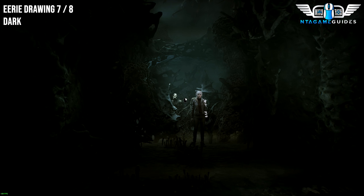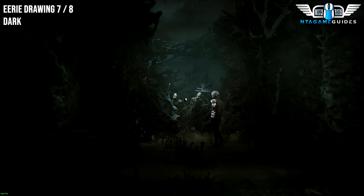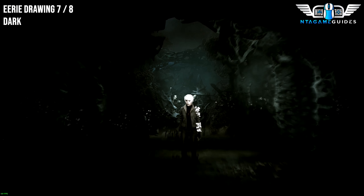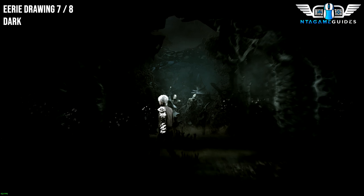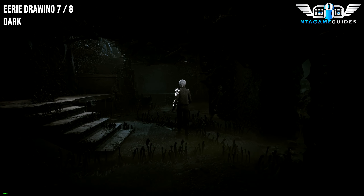For the next collectible — this will be a Drawing, number seven or eight. Once you encounter the two LaSalles (it's part of the story), interact with them and eventually it will take you two directions: left and right. For now, go to the left. Do not head up the stairs just yet, because there will be a collectible just in the back here.